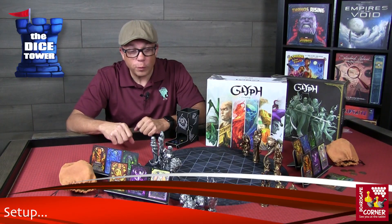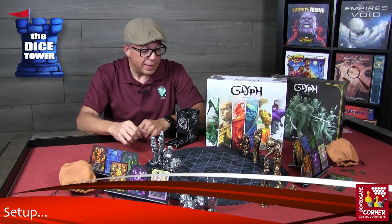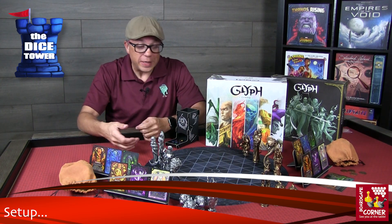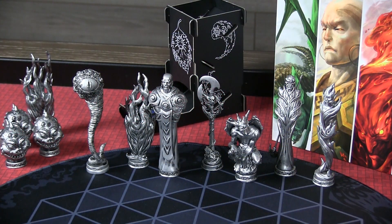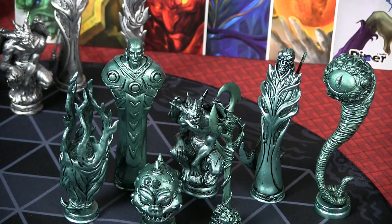Setup of this game is pretty straightforward. First thing you'll note is that each side has their own set of pieces — in a two-player game you have silver and gold. If you have the expansion there's a set of blue or aqua pieces, and they all match.